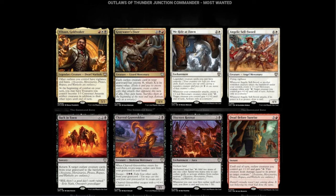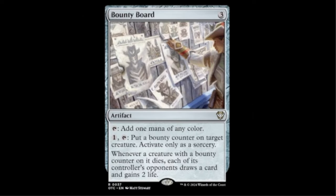The last card to top off the Most Wanted Commander deck is the Most Wanted Bounty Board — three colorless artifact. Add one mana of any color for one. Tap, put a Bounty counter on a creature, activate once as a sorcery. When a creature with a Bounty counter on it dies, each of its controller's opponents draws a card and gains 2 life. This might actually be a Mana Rock worth having.